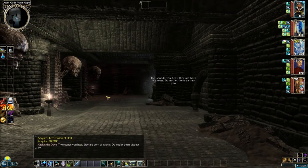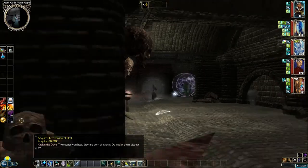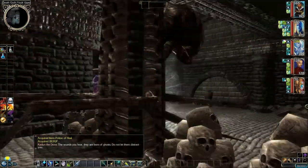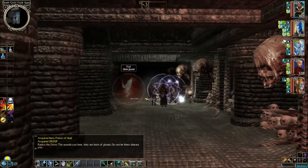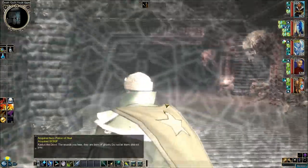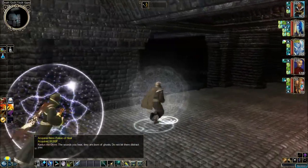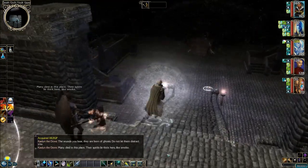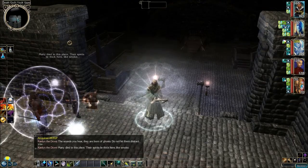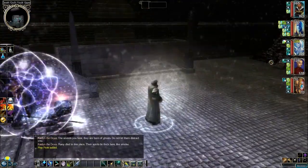The sounds you hear — they are born of ghosts. Do not let them distract you. I'm going to get these wraiths as soon as I get hungry, so to speak. Many died in this place; their spirits lie thick here, like smoke. Now if we loot these skeletons, they'll spawn wraiths.